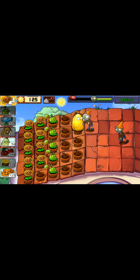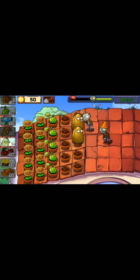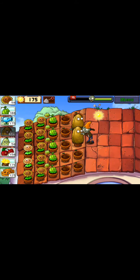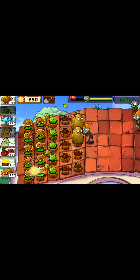So each one of those rows now has a cabbage pot in it. That middle row is going to need a tall nut as well. He's going to be dead before he eats the walnut properly. Oh, you fucking toilet zombie - I forgot about these guys. That's okay, it's not too bad. At least he doesn't take the plant pot as well.